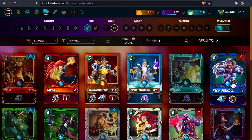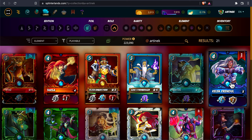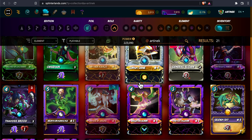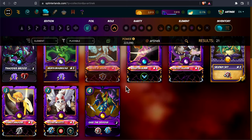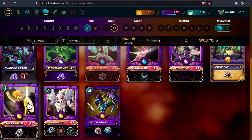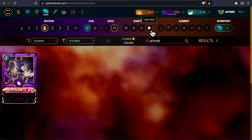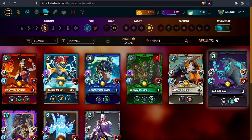My essential summoners are Kellyah for silver, Yodin if you're able to rent it, and Lorna Shine. I also usually use Zintar Mortalis, but recently I've been trying to use Camila Sunglazer, because when we go to Modern Format, Zintar won't be available anymore. Poison matches come up a lot and death is in the poison match, so I'm thinking I need to invest in Camila Sunglazer — she'll work in Modern paired with the Heartclaw reward card for those poison matches.